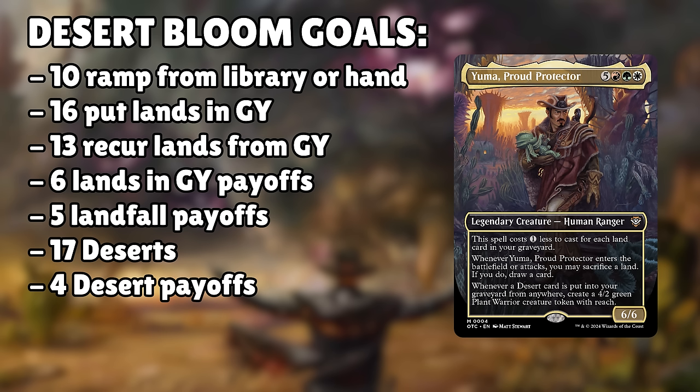Our commander, Yuma, Proud Protector, is great at leading the stock list. The deck is heavy on its graveyard theme, and Yuma both costs less to cast for having a stocked graveyard and also helps fill it while drawing us cards. It also makes huge creature tokens as we fill the graveyard. The only drawback is that it's a bit slow to get going, especially in the stock list, but mid to late game it's a real workhorse, and the mana discount means you can recast it super easily if it gets removed. Beyond the stock list, Yuma gets ridiculous — you can make near-infinite amounts of creature tokens in a single turn.